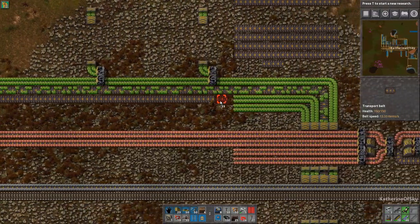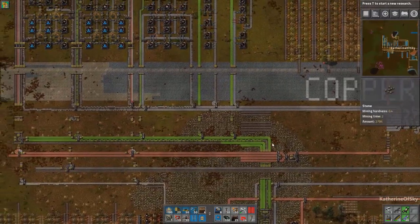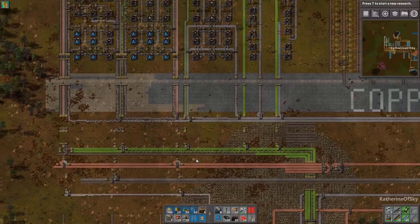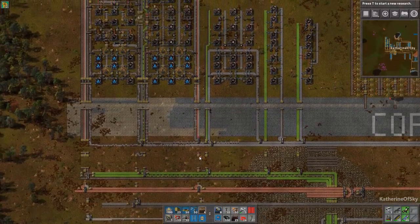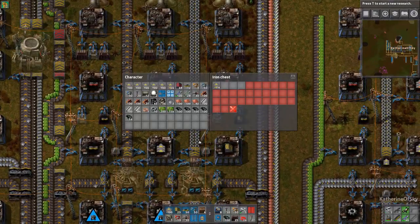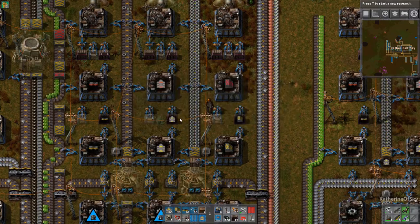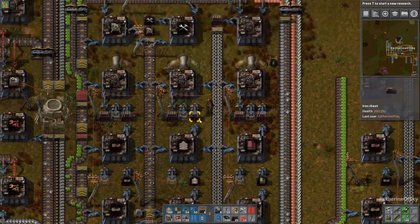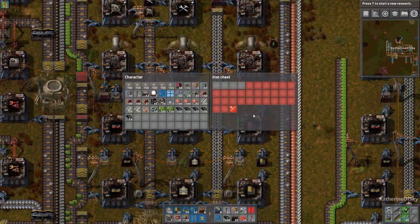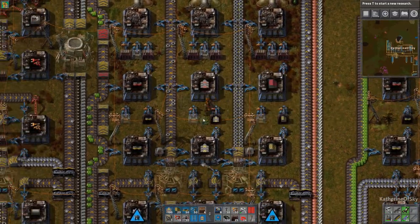We have all this sorted out. When we actually have full throughput on these lanes, we are going to change things up quite a bit. For now, I think we're good going as we are. How much do we have in here? Let's build — let's have enough yellow belts there. And here we'll have one stack. One stack is good. Let me grab half of this stack.